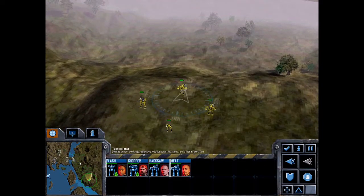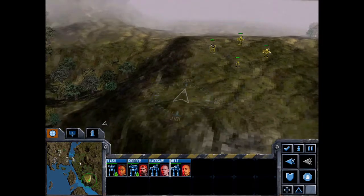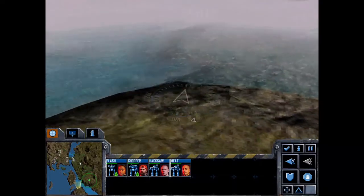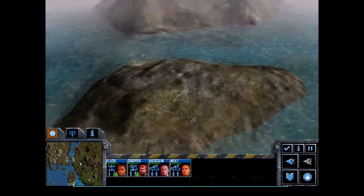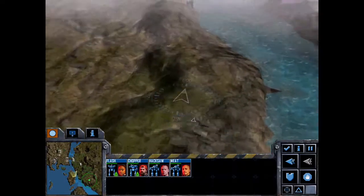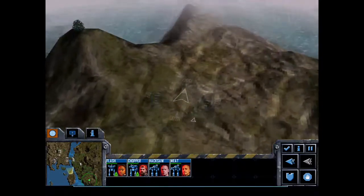Now first things first — they mentioned there were some resource buildings about. We've got a bit of a glitch down here at the bottom, but that's okay. No resource buildings there, none here. Doesn't look like there's any on this island — that's a shame.